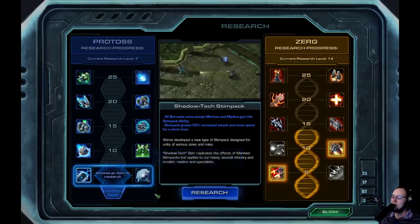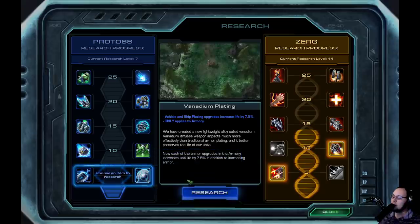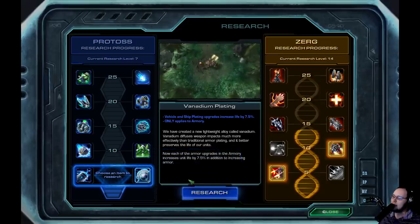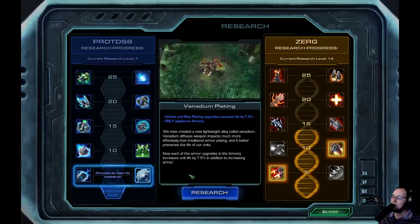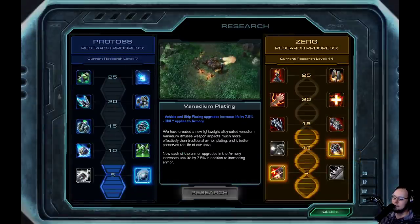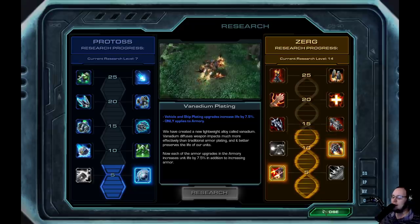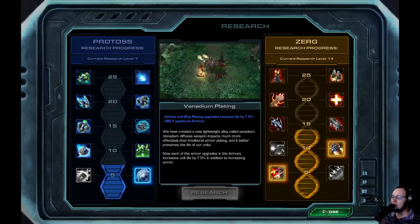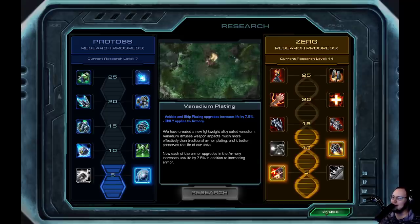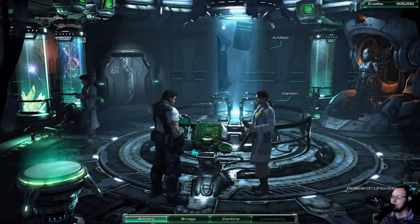However, there's also Vanadium Plating, which is typically 5% increased HP per armor upgrade. It is increased to 7.5%, however it only applies to units that are upgraded on the armory. So we're going to grab that. Previously the initial value was 10%, which seemed a bit too high, and at 5% it wasn't good enough - Ultra Capacitors was better because you just kill the enemy faster.